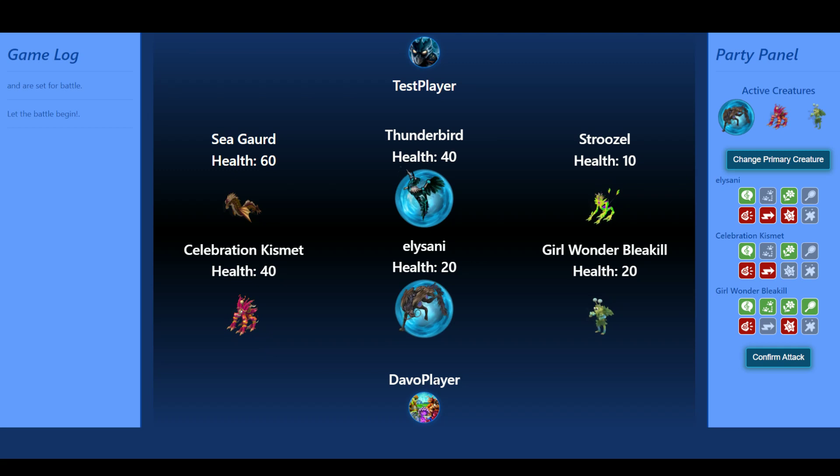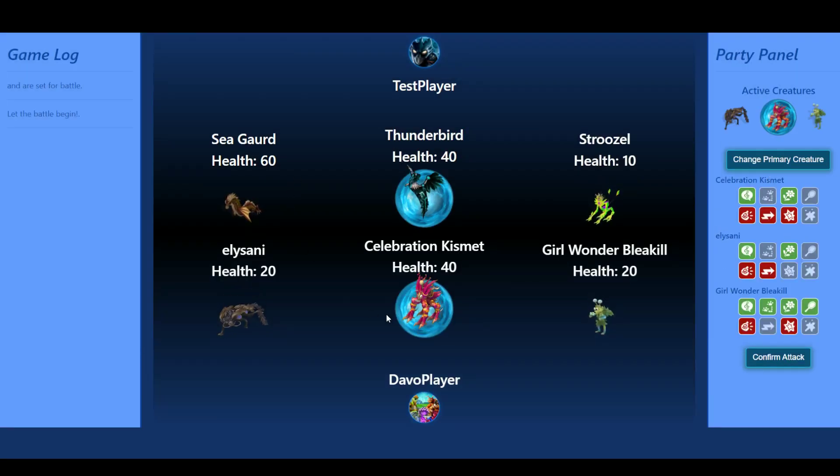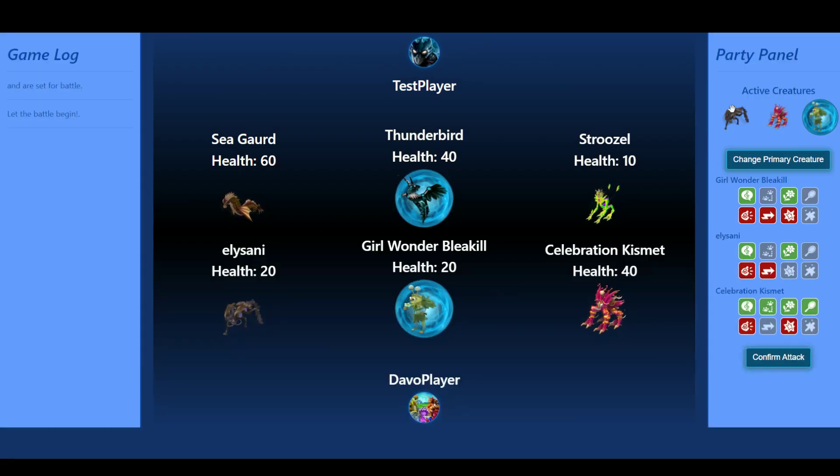I'm still working on the fundamentals, but basically we have active creatures displayed. I can set which creature I want as my primary creature, and when I do that notice that my creature in the center changes — that lets us know that is my active creature. I apologize for any bugs you may see; I'm still putting this thing together. I can also pull up each creature's moves based on their Sporepedia character data.